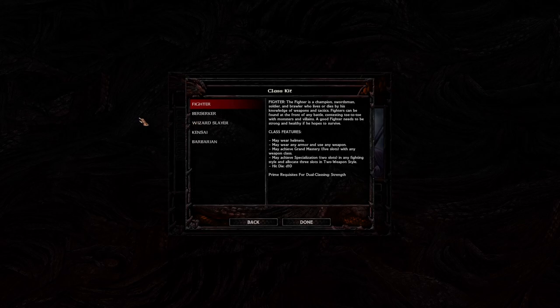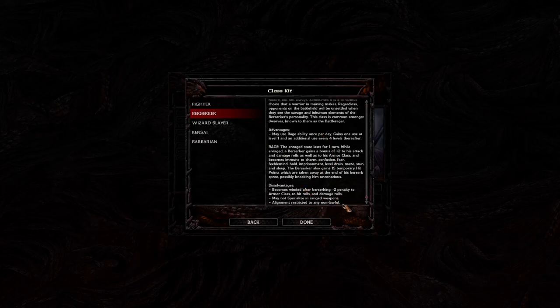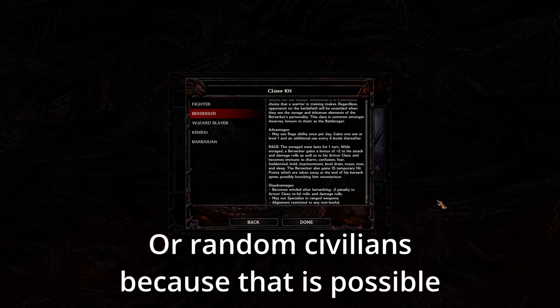Each class has a class kit, and each kit has benefits and disadvantages. Like Berserker, for instance — they get the rage ability, but the disadvantage is they can't specialize in ranged weapons and are restricted to non-lawful alignment. Your alignment has certain factors at the beginning of the game, but don't worry too much about it. Just pick whatever you want, and as long as you're not murdering children in the game, you won't encounter too many problems.